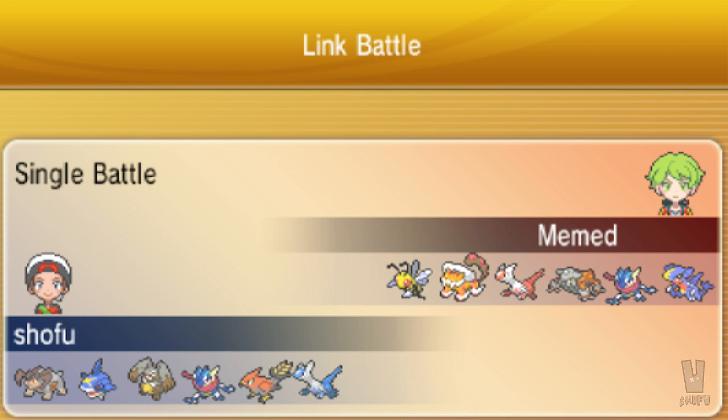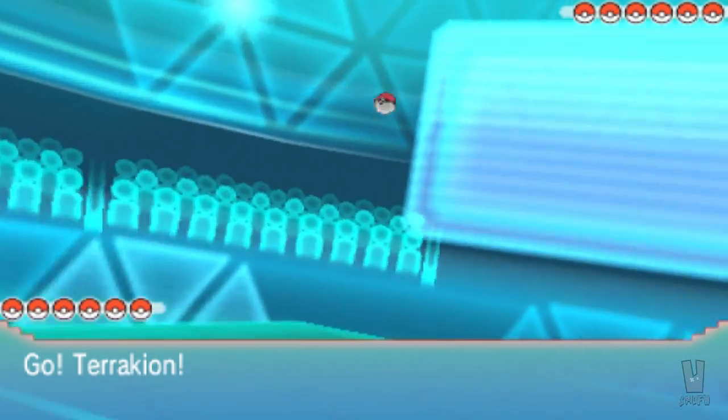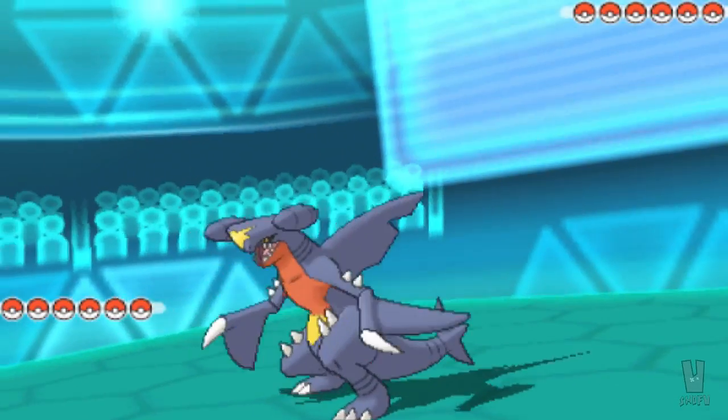Greninjas are on every freaking team — that thing's got to go ASAP. Other than that, I had a lot of fun finally getting back into the Wi-Fi battling. I've been taking my time on my playthrough, been a little sick, but now that I'm done with all that stuff, it's time to go. Look at this background first of all — everything's looking good. They kind of changed the Wi-Fi battling room, so that's respectable.